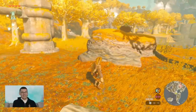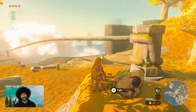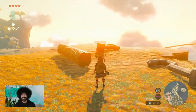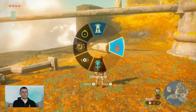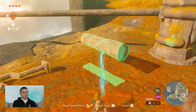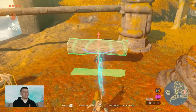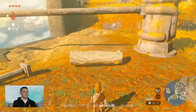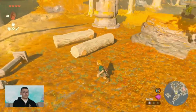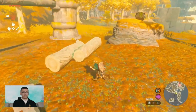We're going to use Ultra Hand. A quick primer: it works a little like Magnesis in that you can pick up objects, but something new is that you can actually rotate objects as well. And it doesn't have to be an object made of metal — that was the limitation in Breath of the Wild, but that is completely not a thing in Tears of the Kingdom. We'll pick up this piece. The glue is really important because it shows you where two pieces will snap together. If you put something together and you're not keen on how it functions, just shake the right stick.